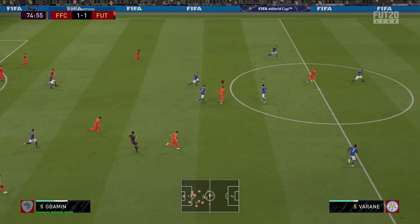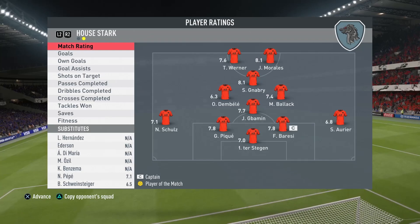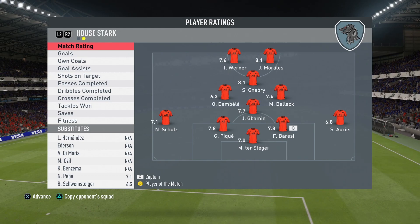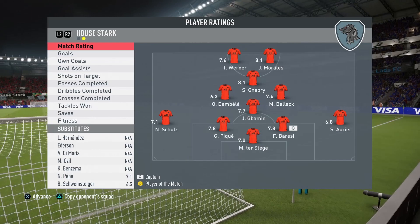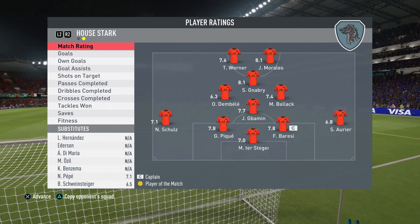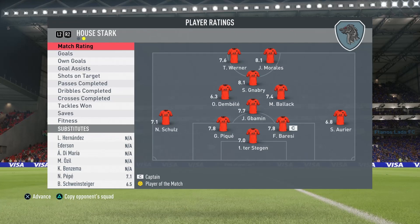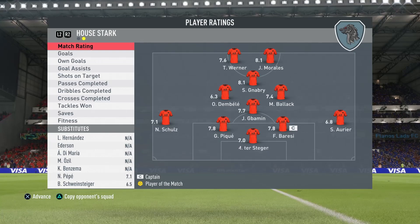The opponent is dispossessed by Gabamin on the edge of the box, who then has a chance to put the ball through, but unfortunately we don't get on the end of it. The full-time whistle goes and unfortunately we lose two-one. My opponent decided to pass the ball at the back for about 50 minutes and just waste time. I'm a bit annoyed — I should have taken my chances and I would have won, but I didn't. It just feels like a harsh loss. Anyway, we're here to focus on JP Gabamin, so let's talk about him rather than my poor performance.